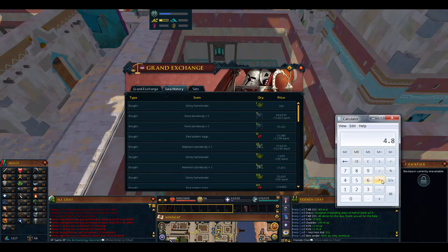So if we do this times ten, we'd have like 48K plus 51K - that's 99,000 experience if we smith the 30 adamant plate bodies plus the ten rune plate bodies. So around 150,000 total should be pretty good.